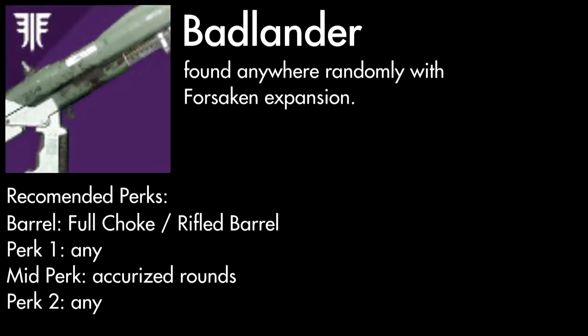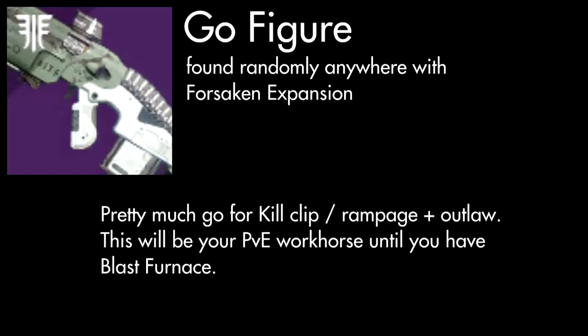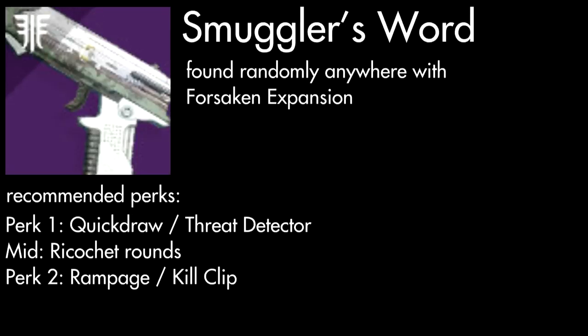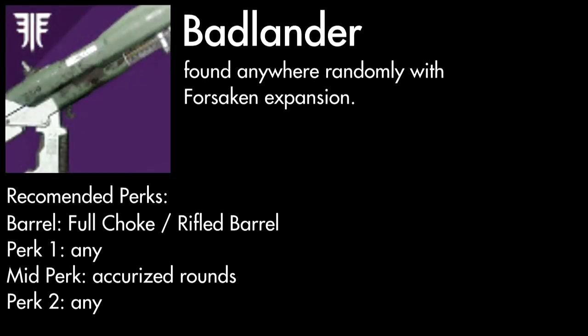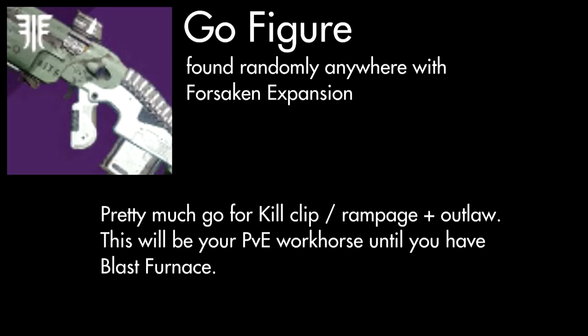If you direct your eyes on screen, you'll see the Badlander shotgun, the Go Figure pulse rifle, the Smuggler's Word sidearm, and the Duke Mk44 hand cannon. Rapid fire shotguns are fantastic in both PvE and PvP, and the Badlander is a good first rapid fire shotgun. I recommend full choke, rifled barrel, accurized rounds, and a ranged masterwork — pretty much any perks as long as you have that shotgun trifecta. Don't worry too much about this shotgun having perfect perks; it will be replaced in the future.